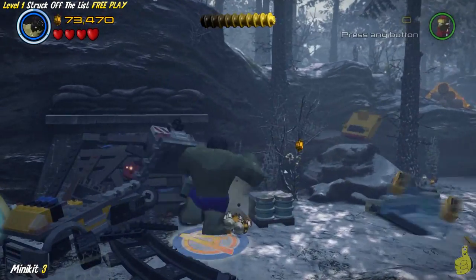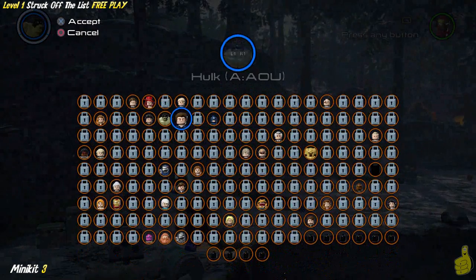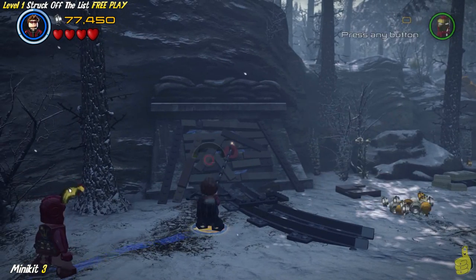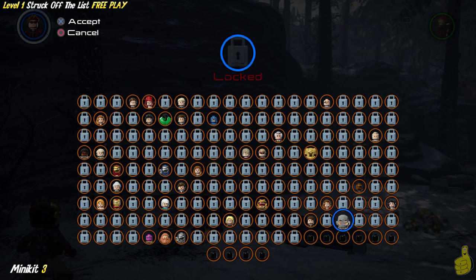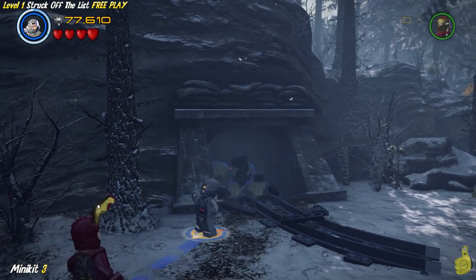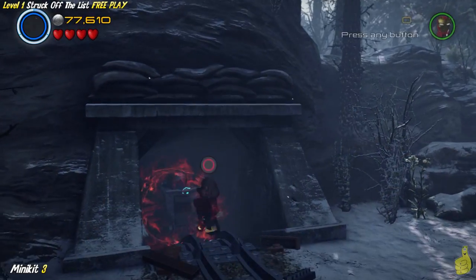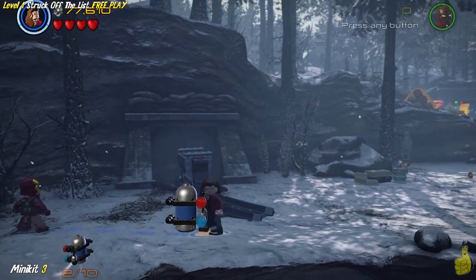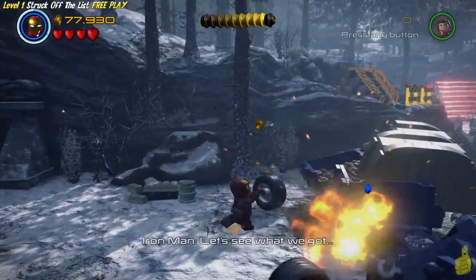We go ahead and Hulk smash that car there. There's a little train track and also a grapple point. We switch on over to Hawkeye - there are quite a few characters capable of grappling. We spam that meter until it's full. Then we switch to Ultimate Ultron because there are these weird blue glowing bricks - cosmic bricks, perhaps - and we move those around. Once moved, we notice some little red glowy bits; that's telekinetic. We switch to the Scarlet Witch to move that train car up the track and grab that minikit!